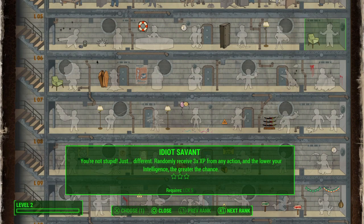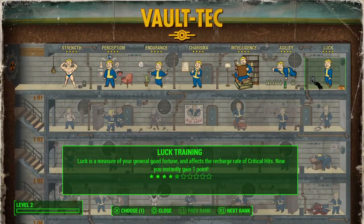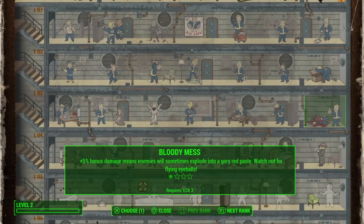A gunslinger who has focused on Agility and Luck can just spam criticals on multiple enemies. You get attacked by a swarm of six or seven feral ghouls at once — you just go bang, bang, bang, bang, bang, and then drop criticals on the glowing one that's following them. It is really, really good.